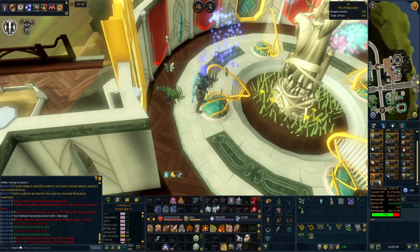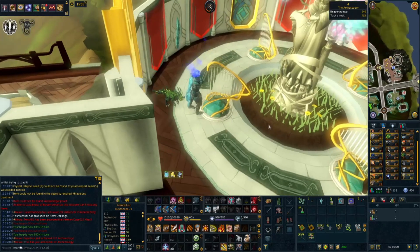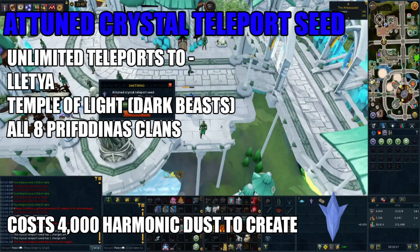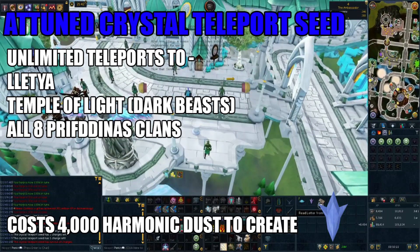I need 120 Farming and 120 Archaeology, and with double XP coming up I think that's what I want to tackle on this account. That didn't take very long at all — I've got the attuned crystal teleport seed now, and this is going to be really useful for all of the farm runs, crystal bow runs and everything I do on the account. It's just a nice item to have, so if you haven't got this I'd recommend getting the grind out of the way.